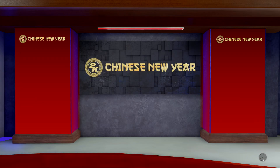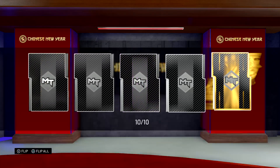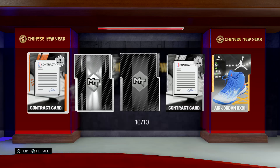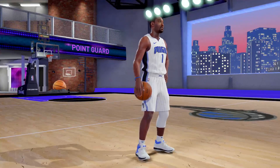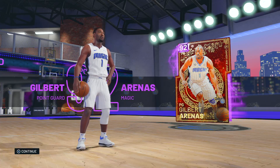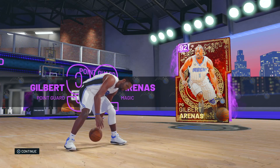Last pack better be giving something good. Here we go — well, there's an Amethyst to wrap it up. No Diamond. Is that another Gilbert Arenas? Oh come on. My habit of pulling doubles in boxes is continuing.